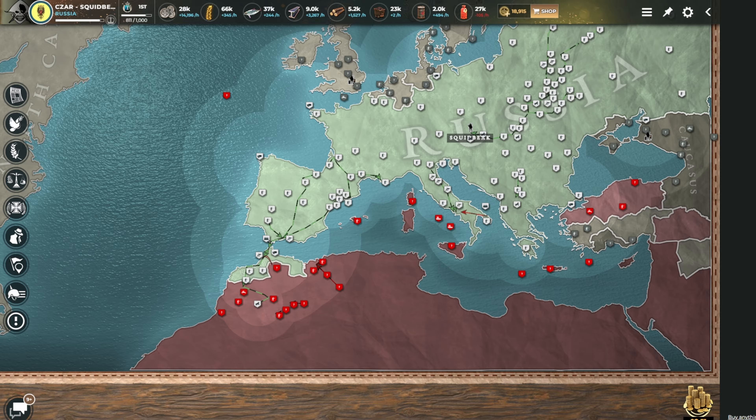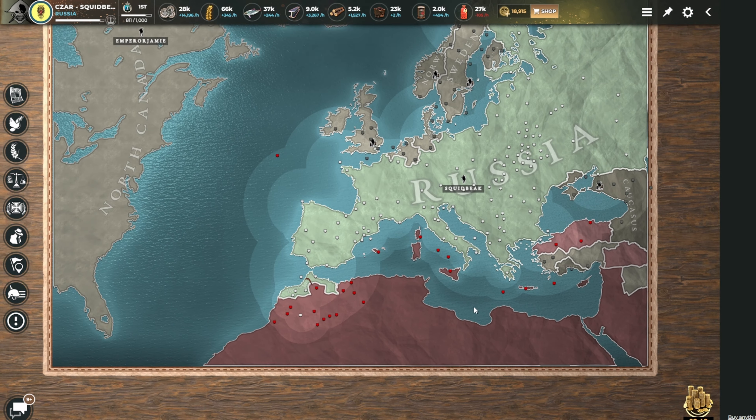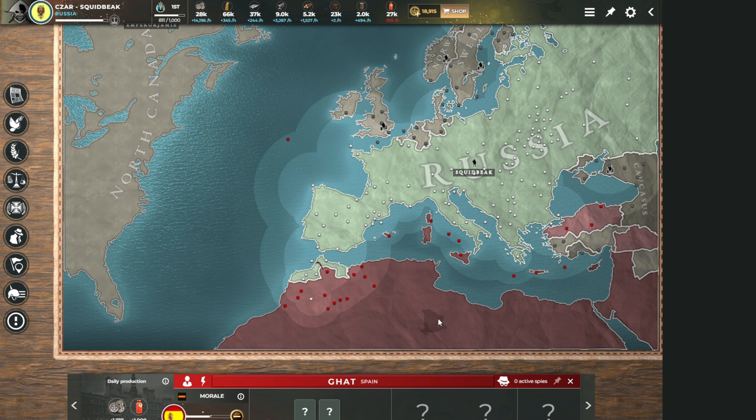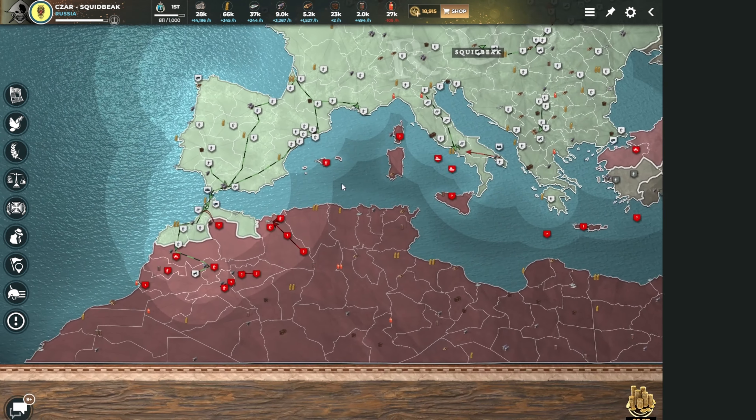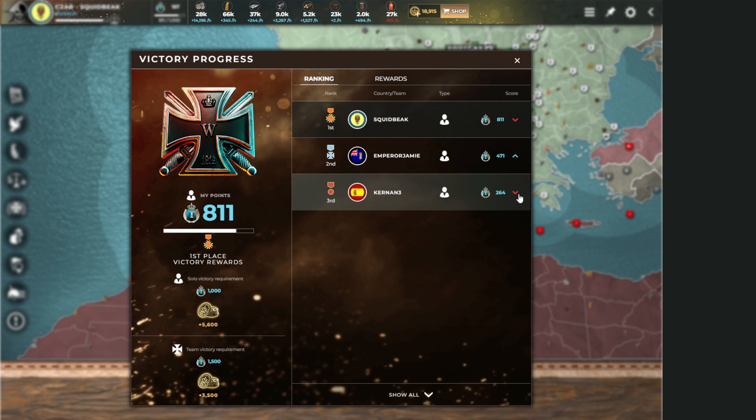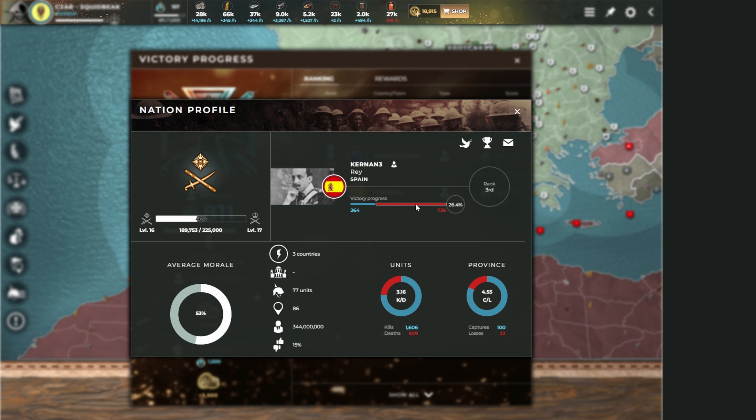Moving through time - I'm playing as Russia. My enemy Spain has lost their home region, the Iberian Peninsula. I've sacked their capital. You can see the red arrow showing they've lost points - they are bleeding. Clicking their country, their average morale is 53%. Remember when I talked about that single resource province at 70% losing 7 resources? Now imagine your entire country is under that. Spain is dead - Spain is no longer in this game and will be destroyed.